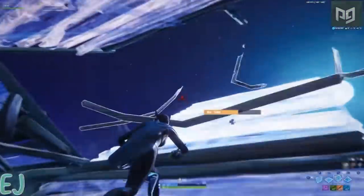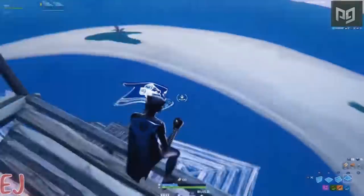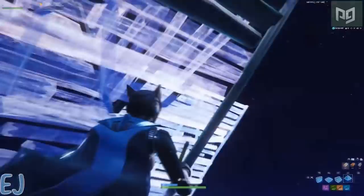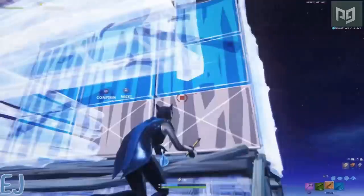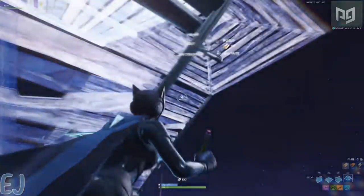Starting with the first clip, we see EJ double ramping up while throwing behind some Thwifo cones. As soon as EJ passes this layer, he quickly turns around and places two pyramids side by side on top of the ramp above him. He then does something very interesting that not many players know how to do — he quickly edits his pyramid through the ramp, which creates a ramp on ramp structure which he immediately places another pyramid on top of. This blocks off two whole layers.